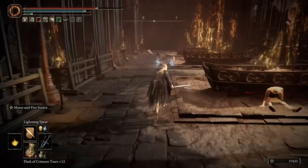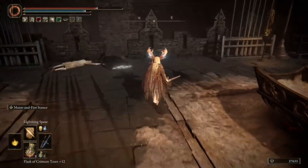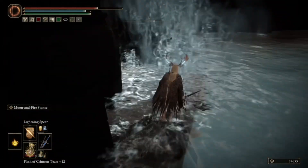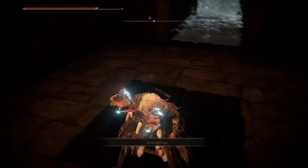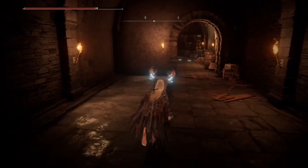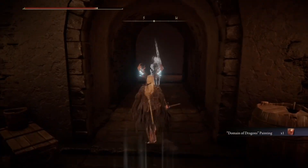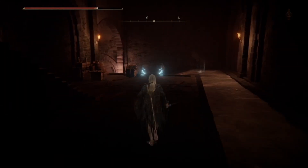Then head up the big staircase and go to the right. Between the second and third boats on the left side is a ladder next to a body in the wall. Go down the ladder, then go behind the waterfall, then go down the next ladder. Once at the bottom, go to the right and collect the painting in the room. Then roll into the southwest wall — it will disappear. Follow the path all the way down and hop into the coffin.